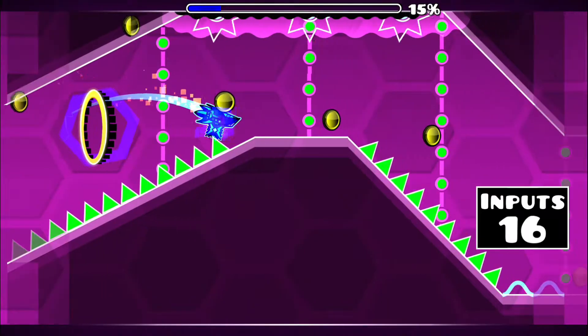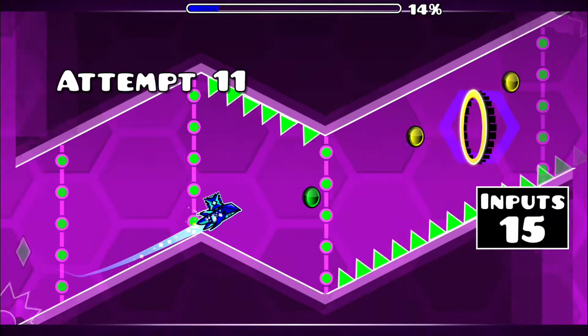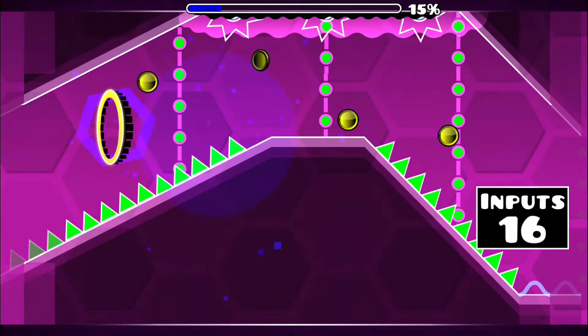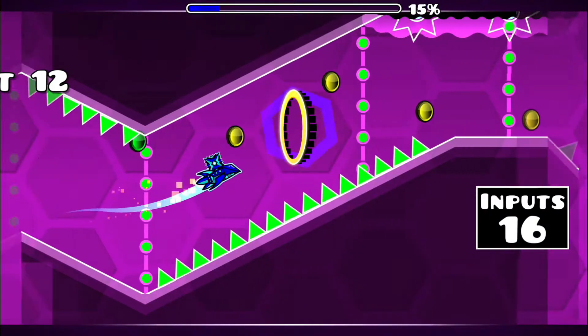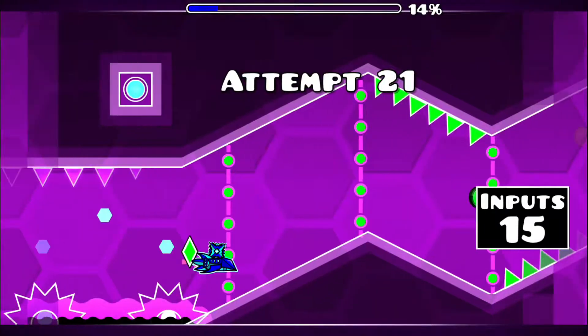Release and begin holding briefly so that you land on this next slope. This next timing is quite precise, as after you shoot off this slope, you'll need to begin holding at just the right time to fly through the top of the yellow portal without making contact with the slope above, as this would throw off your momentum.